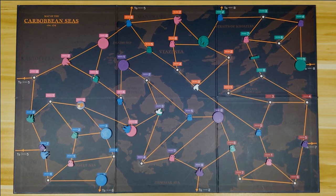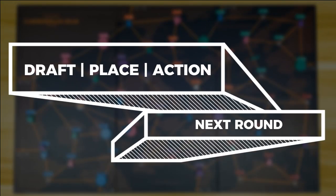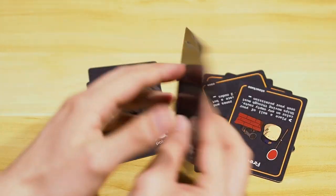Now that we know the game better, let's play the next round for real. Repeat the same phases: draft, place, and action. The starting player of the round will rotate clockwise, so it's now the player on my left who gets to draft first.